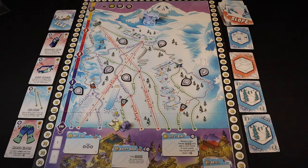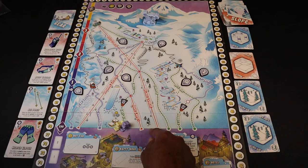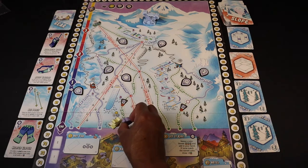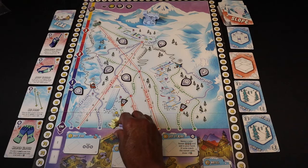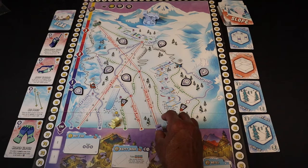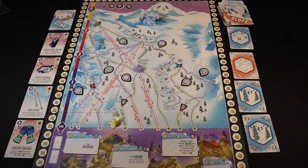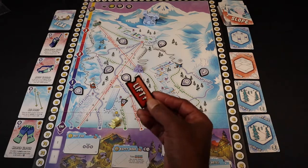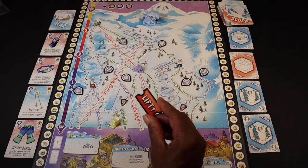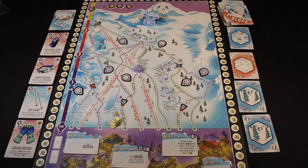The second action is to ride a ski lift. Looking out onto the mountain you see these red lines — these are ski lifts. Player skiers start at the lodge at the base of the mountain and can ride either of these ski lifts up to a waypoint or to another lodge. If I had one of these lift tokens in my play area, I can discard it to take the skier all the way up without it costing an action.